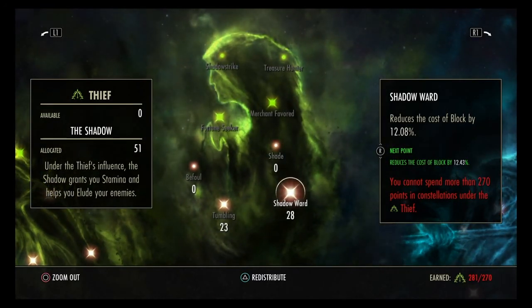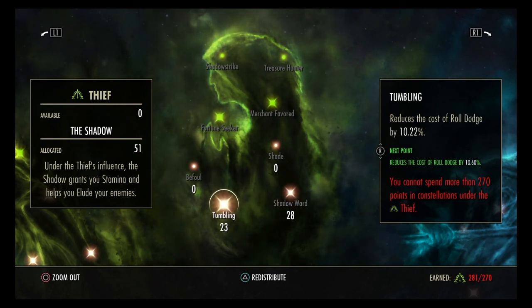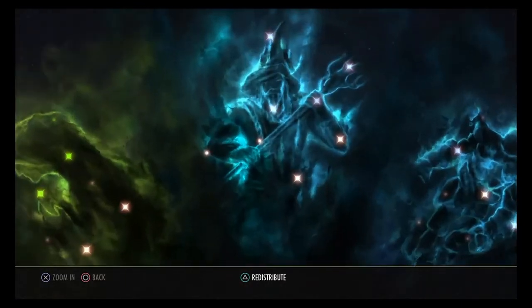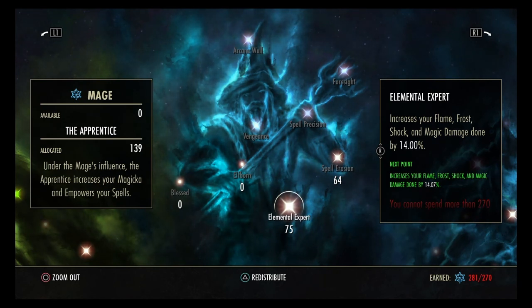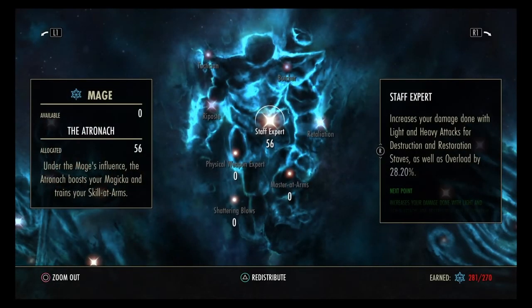In Shadow, we have 28 in Shadow Ward, which reduces the cost of block. We've got some in Tumbling as well, for roll dodge — the reduced cost is 10.22%. On the Apprentice, I'm running 64 on Spell Erosion, which increases spell penetration by 4,595. The next point would be 4,633 — quite an increase. I've put the rest in Elemental Expert, which increases Flame, Frost, Shock, and Magicka damage. We've also got 56 in Staff Expert.